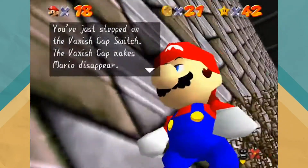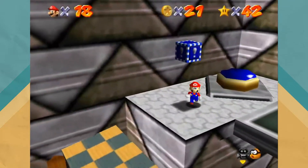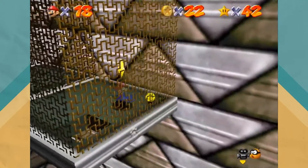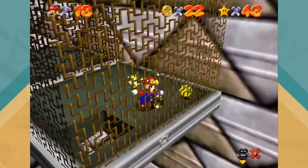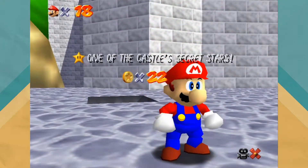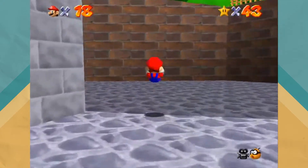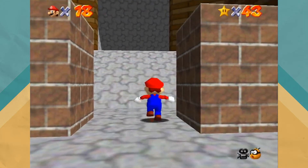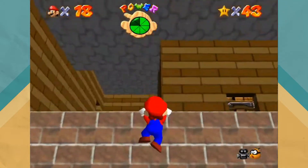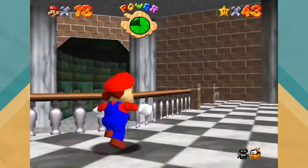These lovely blue blocks are the vanish caps, and basically when Mario goes into this translucent state, you can go through these little gates. Now we get our star out of this area. We do need that vanish cap in order to go through the next course, so that's why I wanted to get it now. We're going to bang our head into the wall — you wonder how Mario is not mentally disabled from all the head concussions he's gotten. We are going to go ahead and get started on the next course. We won't finish it this episode but we'll get as far as we can.